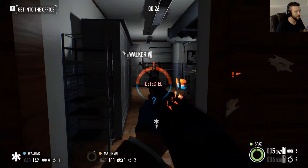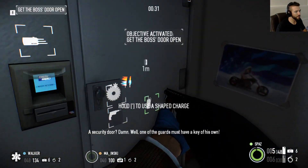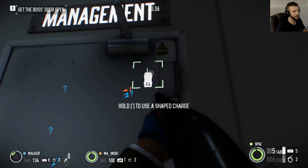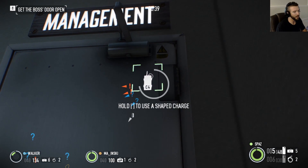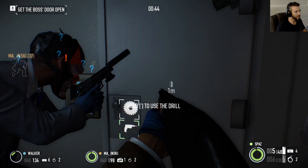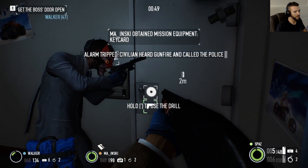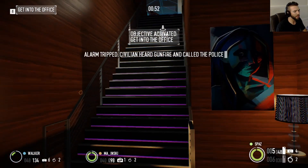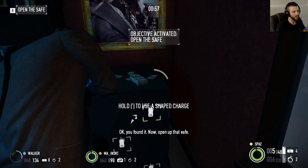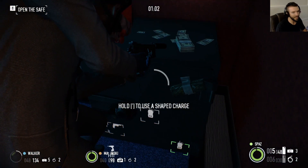You can do this without the charges on the door — you can find the key card; it's not that difficult. One of the guys in the back usually carries it. Do you have shape charges or no? Doesn't matter — he got the key card. He might be lower level so he doesn't have the charges, but thankfully I didn't put that last one on the door.